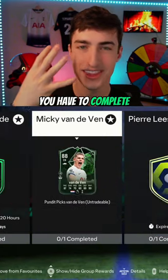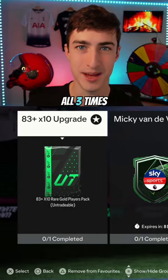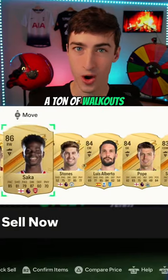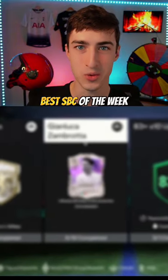Next at number 4, you have to complete the 83x10 all 3 times. For only an 83 overall squad with an inform, you are guaranteed a ton of walkouts which you can put towards completing the best SBC of the week.